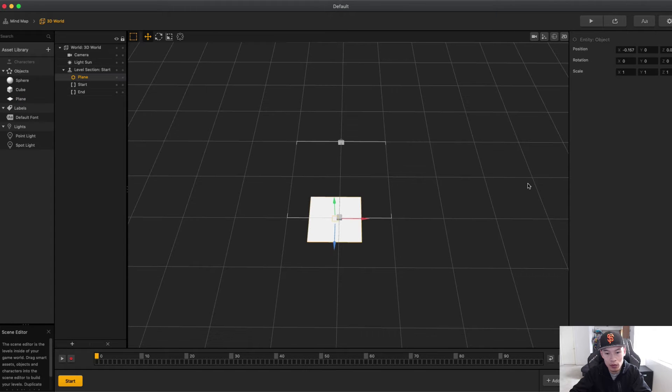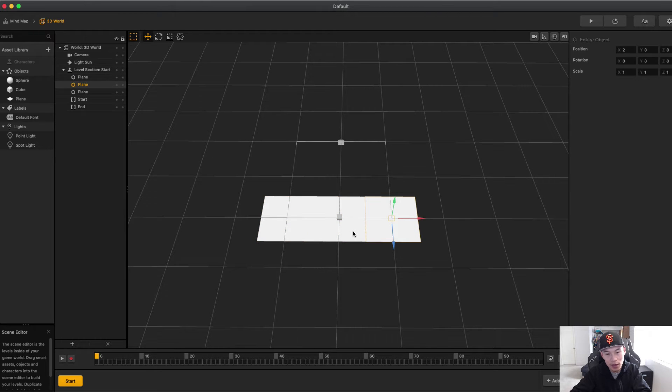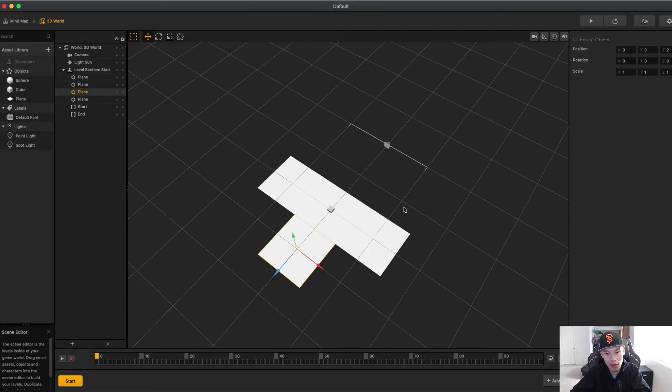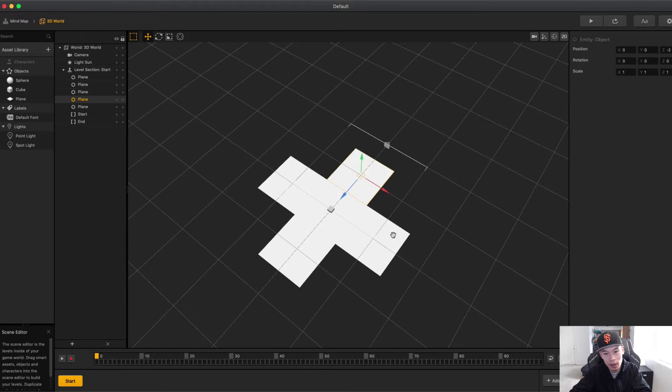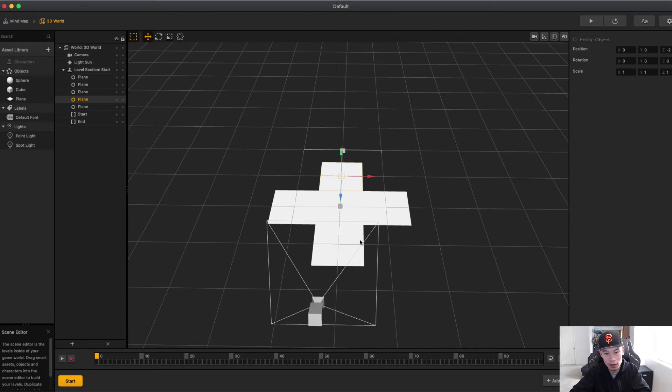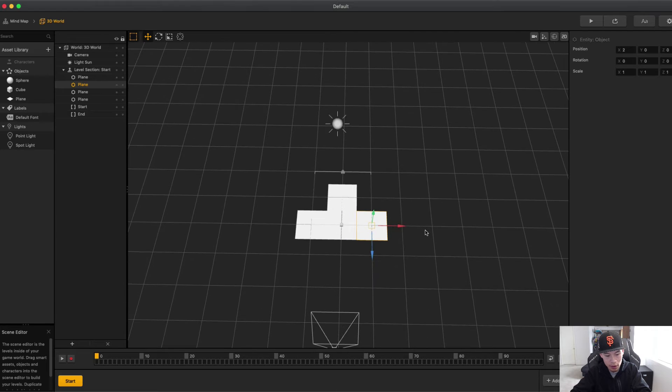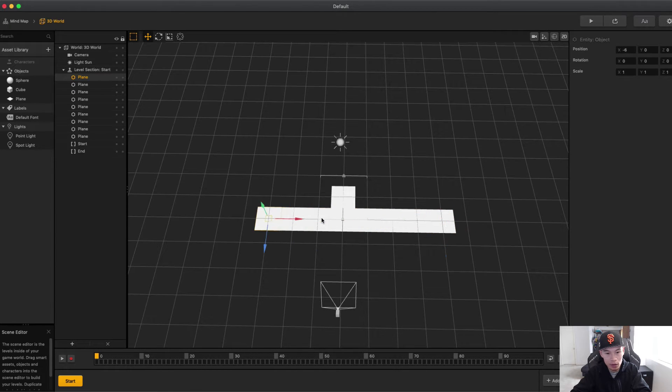What we want to do is drag the plane in here and set it to 0 so it lines up with the grid. There are hotkeys in Buildbox: you can press A to duplicate to the left, D to duplicate to the right, S to duplicate down, and W to duplicate up. That way it's easier to duplicate items. So I'm going to do that — let's go 1, 2, 3, 4 across.